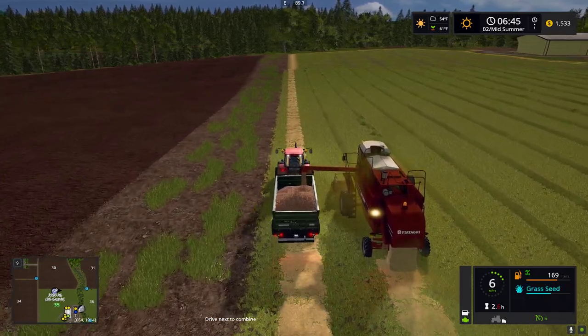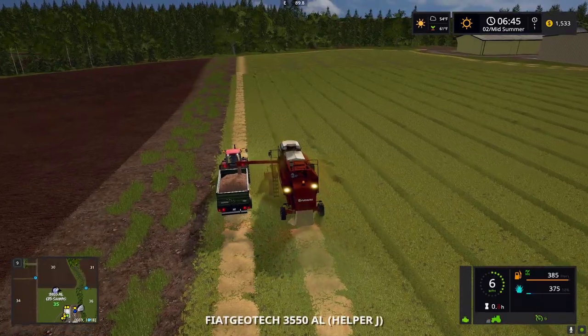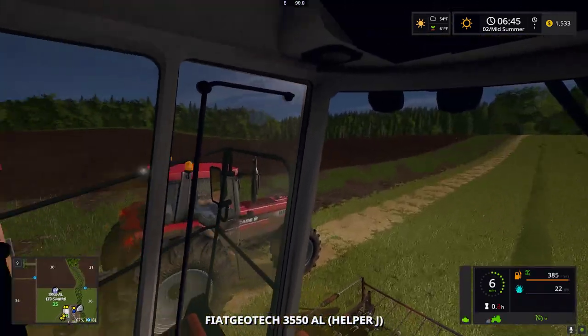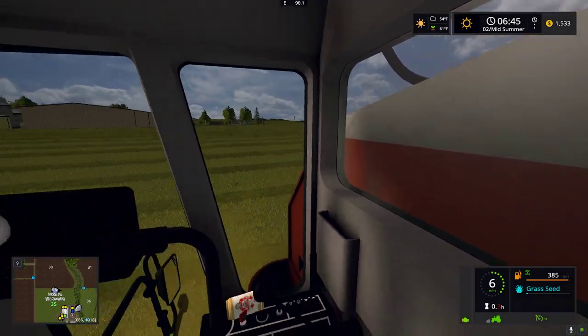That's what the fill type looks like. I don't know if it's visible in the cab view on this particular machine — if we go in cab and turn around — yeah, this particular machine you can't see it in cab.